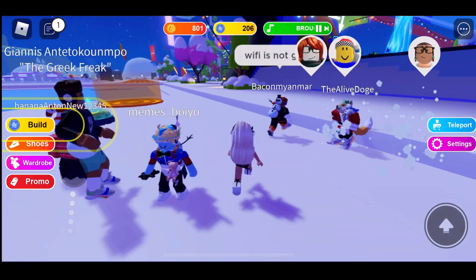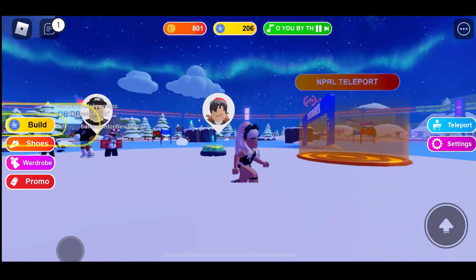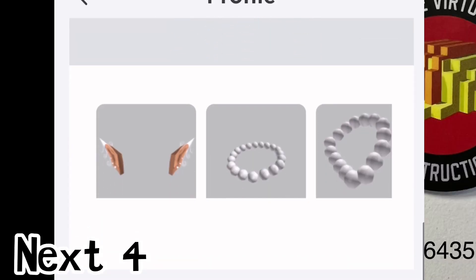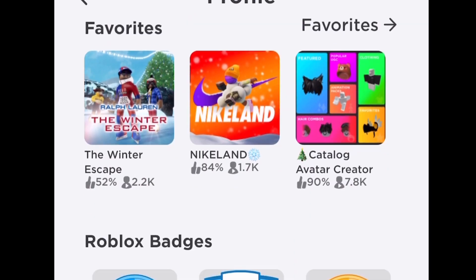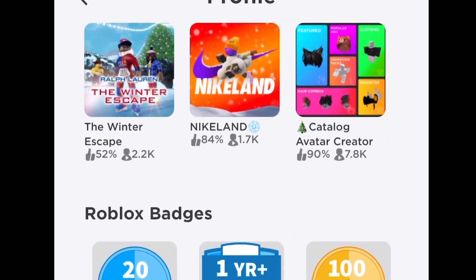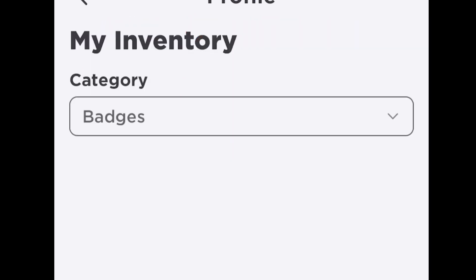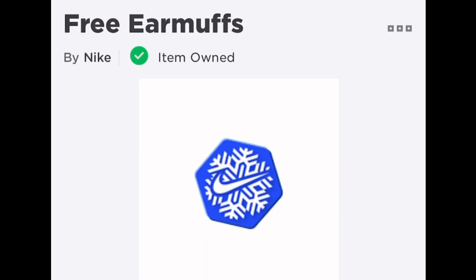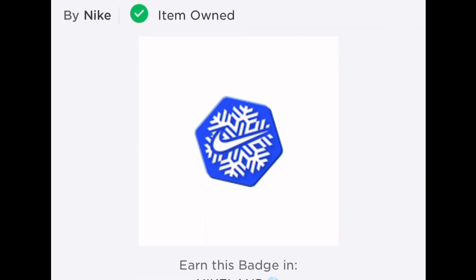We got it! Okay, so you can check your badges to make sure that you got it. It's going to take a while to show up in your items, so don't worry about it — it's going to come. You can check and see the badges there — it shows item owned, so it's definitely there.